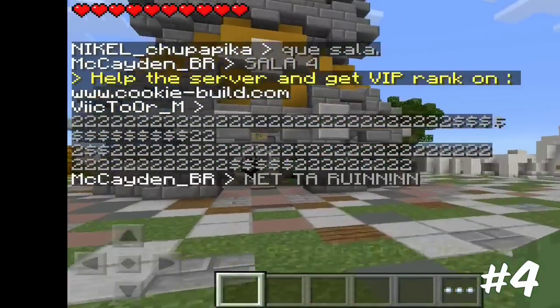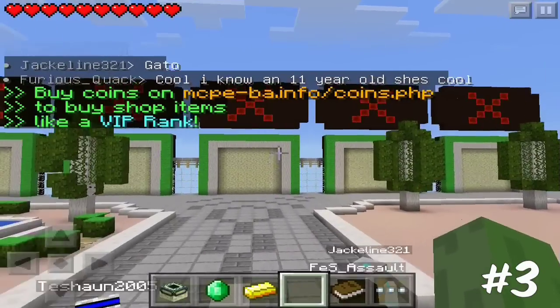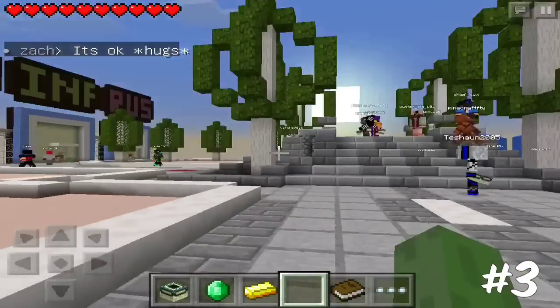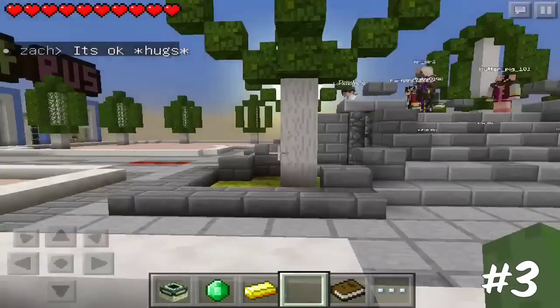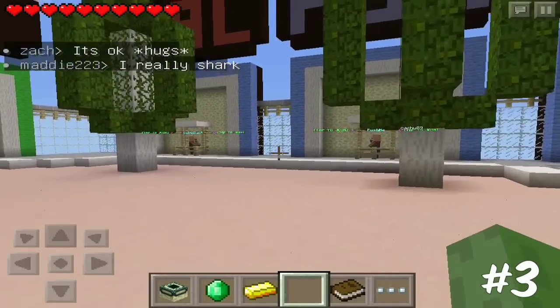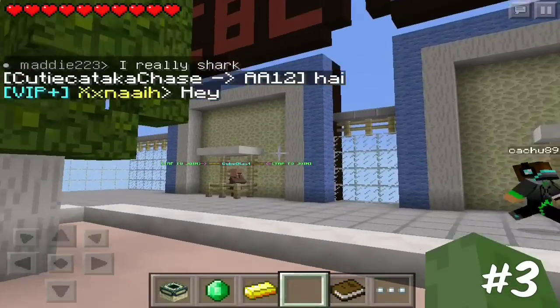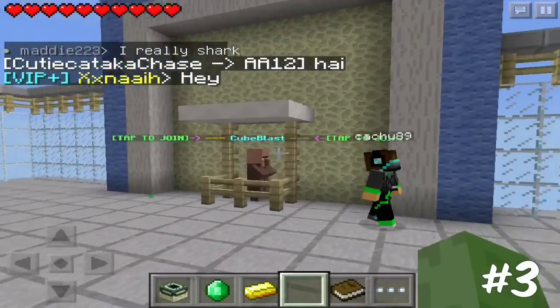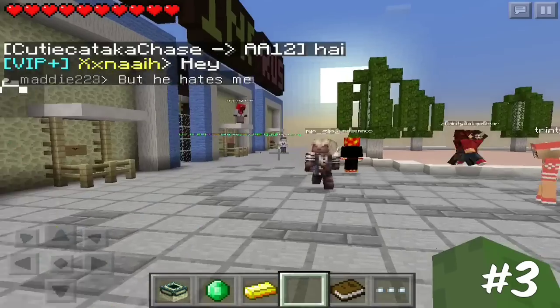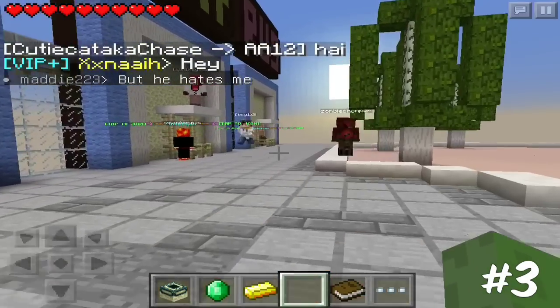Coming in at number three is Battle Arena — this is the MCPE BA server. It's a really awesome unique minigame server which has its own really unique minigames you won't find on other servers, such as Q Blast, Push Me, Infection, and Rush Arena.